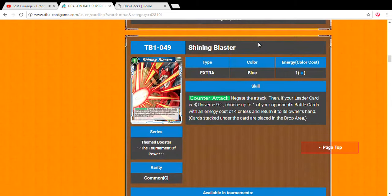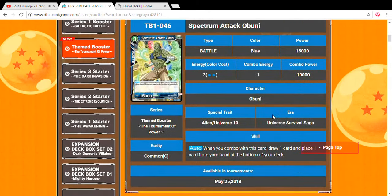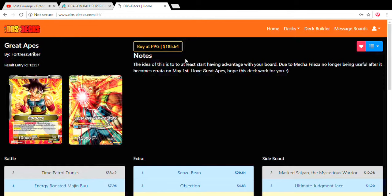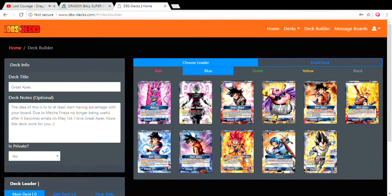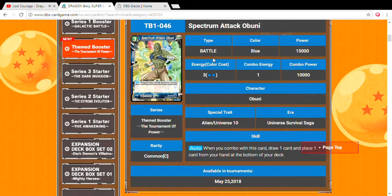That's it for the blue support — I hope you guys enjoyed this video. You can check it out on the DBS Card Game website. Once they update the deck builder, I'm going to try to build a Universe 9 deck for you guys. Until then, I hope you enjoyed the video. I'm going to go ahead and wait a couple hours for the Royal Rumble — I'll give a review on that later tonight or tomorrow. This is Fortress Stryker, see you guys.